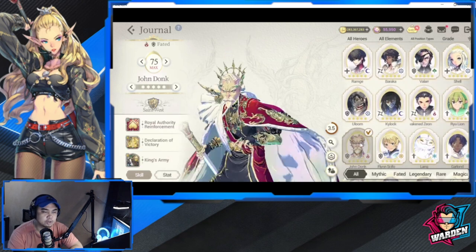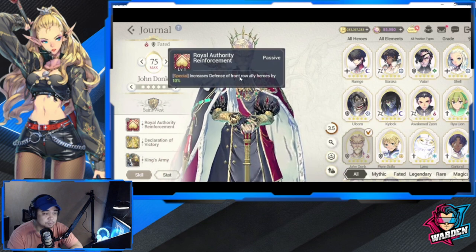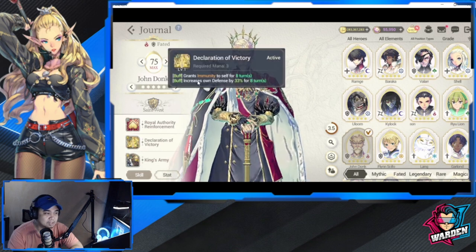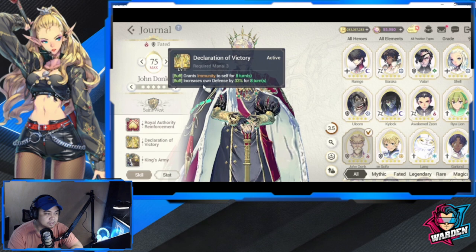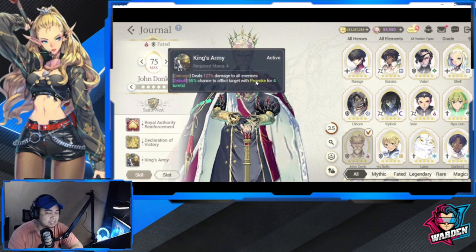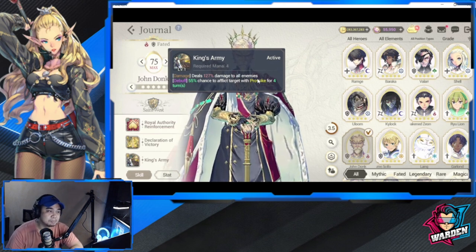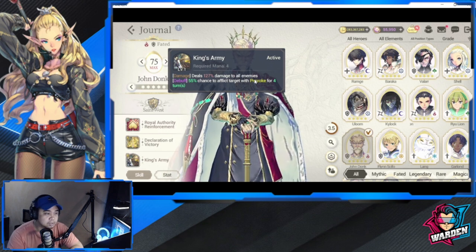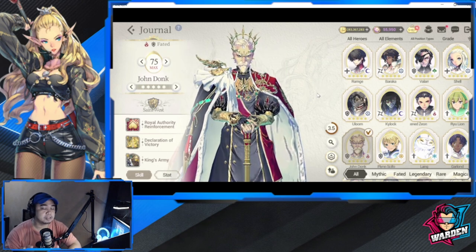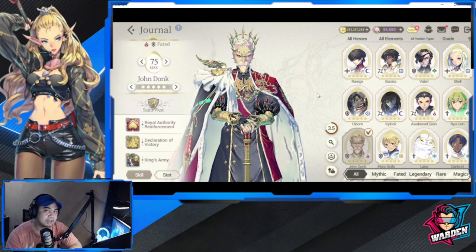John Donk surprised me — his kit is actually good. He increases the defense of front row ally heroes by 10%, grants immunity to self for eight turns, increases his own defense by 33% for eight turns, and has Provoke — which complements his defense stacking. He also deals damage to all enemies. Very solid overall. That rounds out the top five nations.